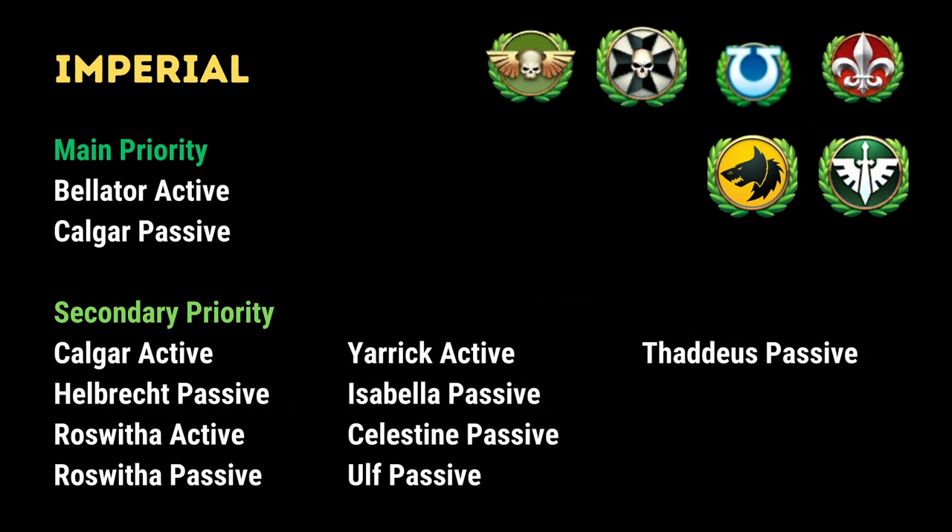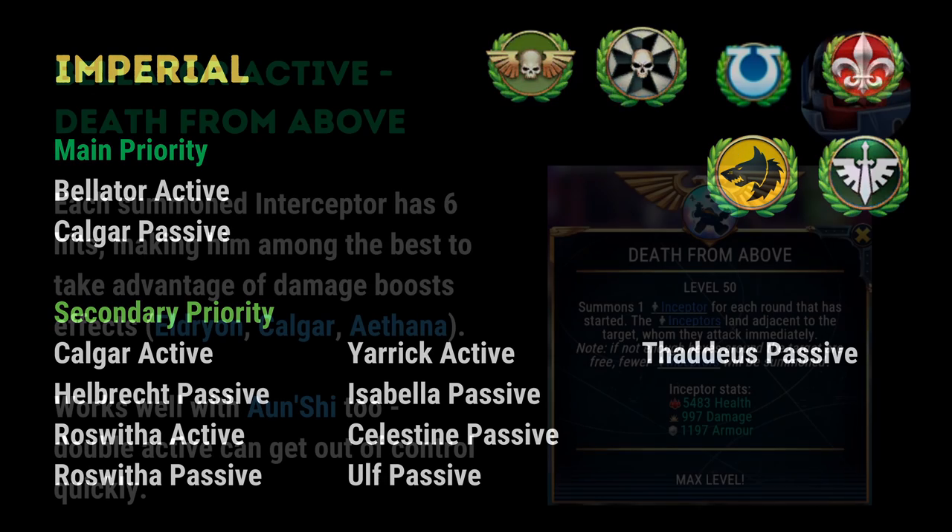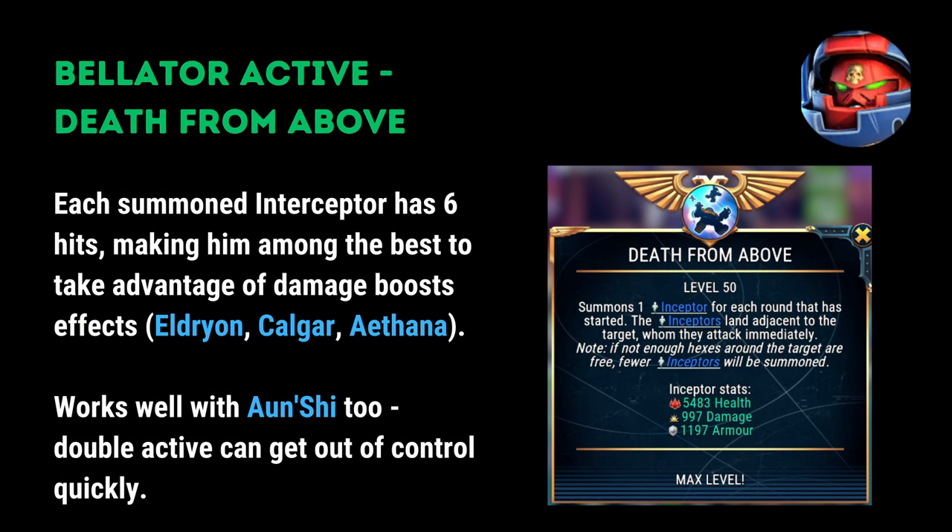We then move on to the Imperial section. There are more Imperial characters in the game than Xenos or Chaos, and therefore it makes sense that there are more recommendations here than the other two factions. From a main priority point of view, I would very highly recommend building Bellator's active,